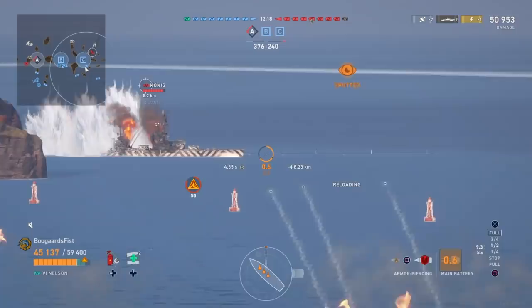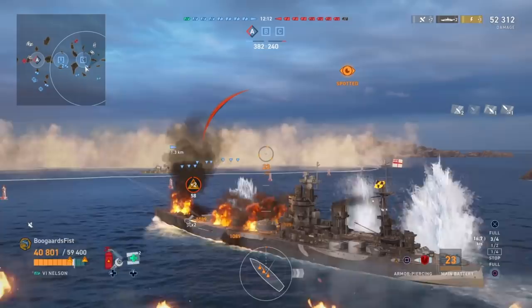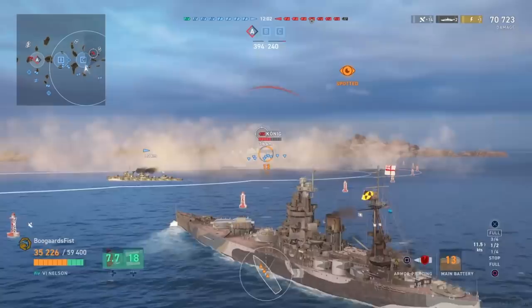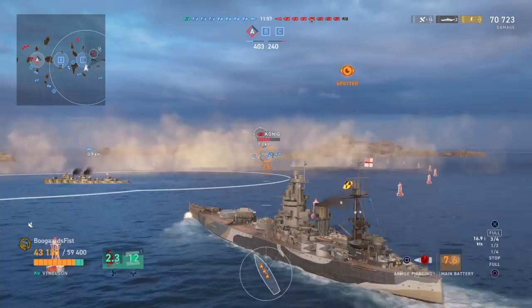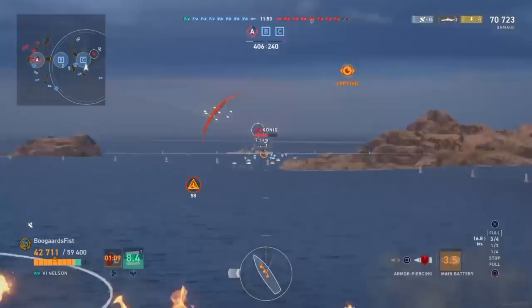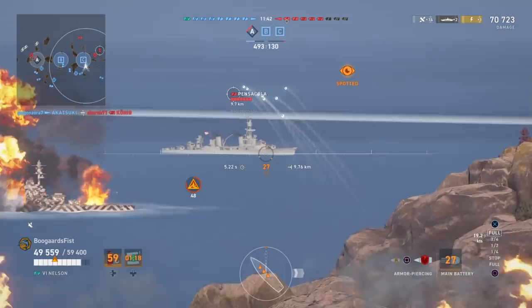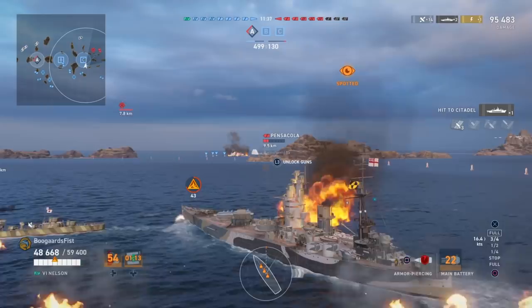Speed is quite slow, rudder shift is about three seconds slower. Good detection actually — 14 kilometers, best at the tier, tied with the Leon. You could conceivably put a high-level camo on this and play around with that. Take a look at that heal there on the bottom — you'll see a huge chunk of green. That's the potential light damage you can heal. Nelson heals 12,094 on my build, compared to 329 on the King George V. So it's considered a super heal. There are only two of them as opposed to three — keep that in mind.